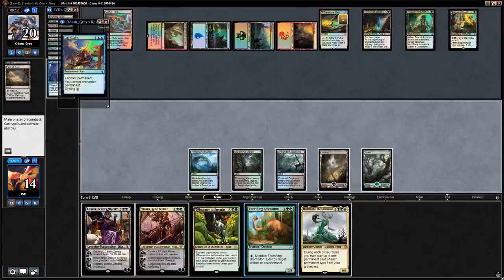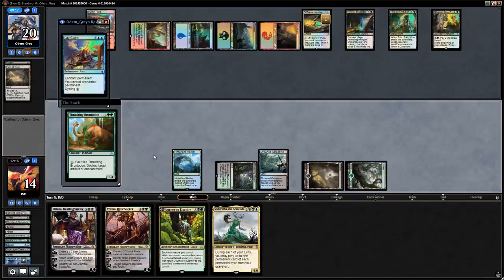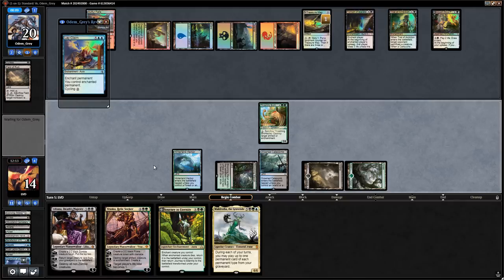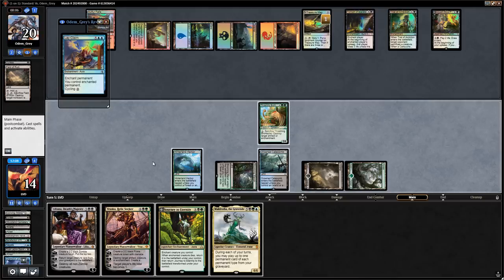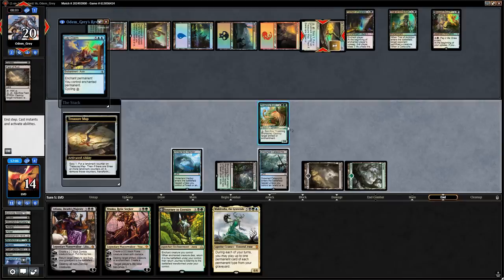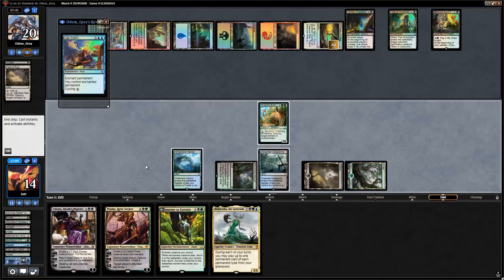Let's play Brontodon and hope to untap and play Journey next turn. We're giving the opponent the opportunity to activate Arguel's Blood Fast or transform Treasure Map, but in the long run if we can keep looping Brontodon that's going to be worth it. If our opponent tries to Lay Claim on Brontodon we can just blow up Blood Fast in response — so they're not going to go with that play.